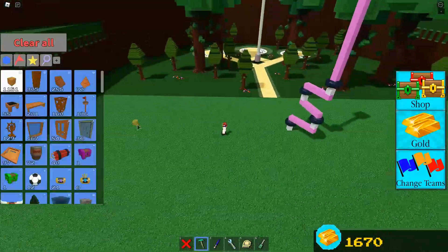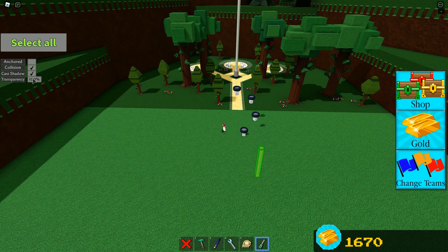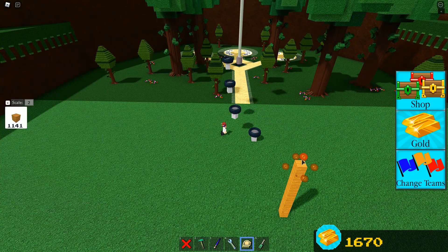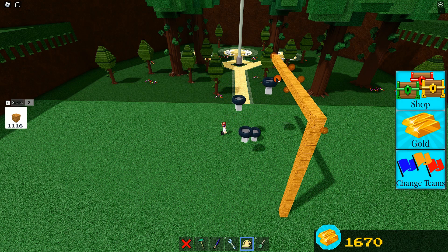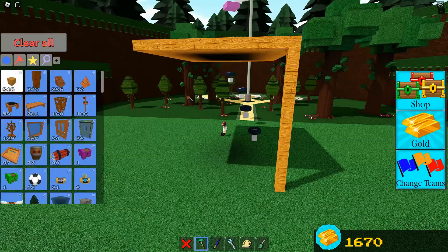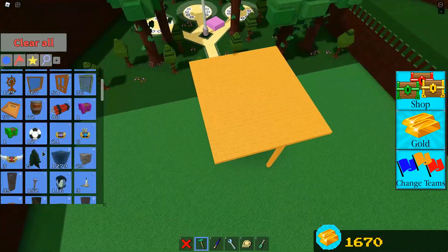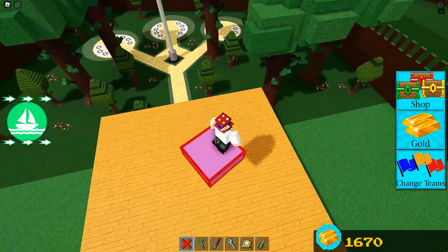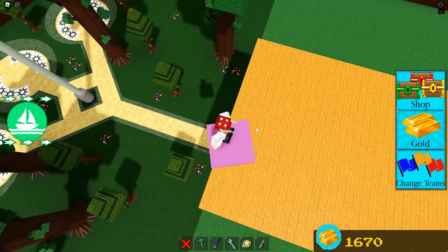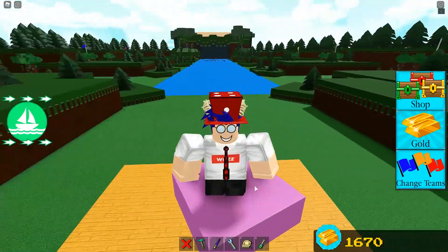We got it working. Set everything to invisible, make the platform visible, and turn collisions off on the support pole. Scale out a platform and as you can see you can completely hide the mechanics — it looks really cool. Hop on top and this thing is just moving left and right perfectly. No one can really see what's going on unless they look underneath — it's just a really cool mechanic in the game.